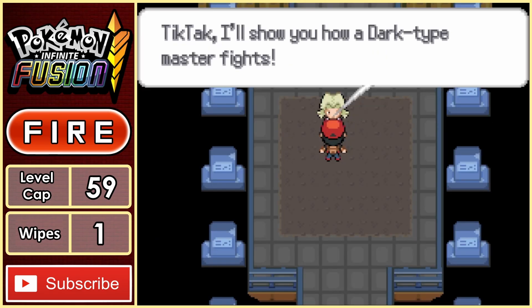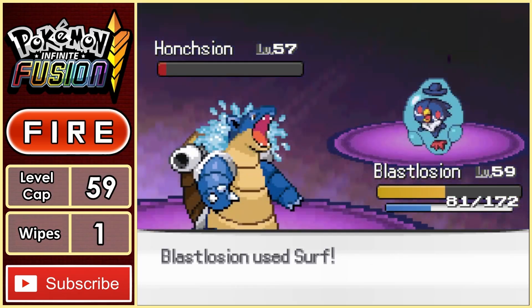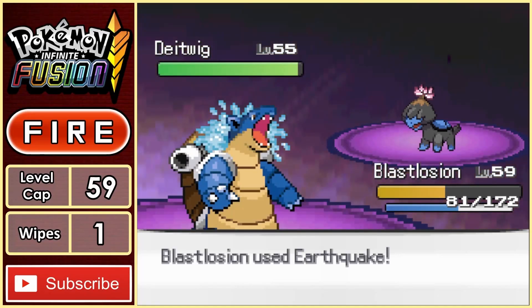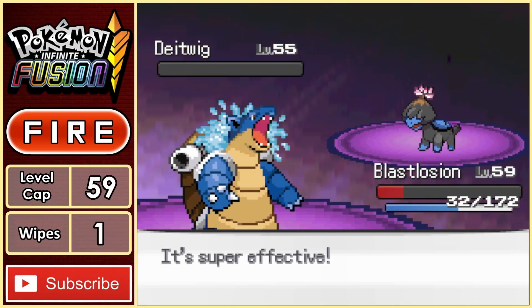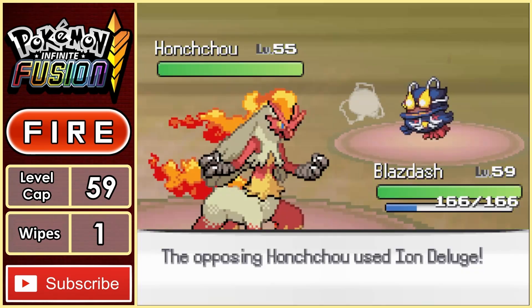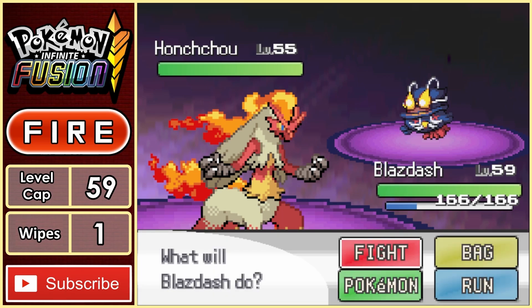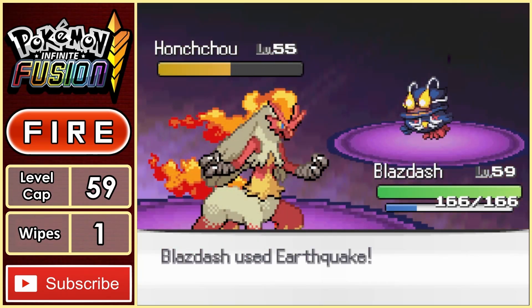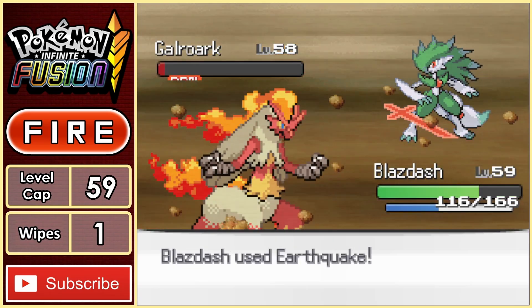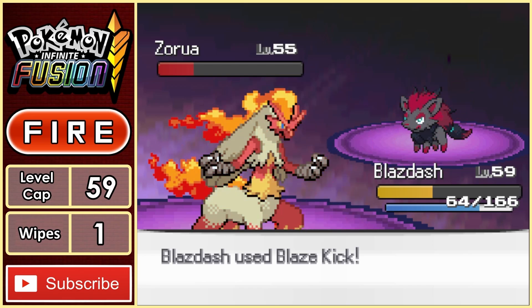Now it's Agatha, and she'll be using Dark type Pokemon. I lead with Blastosian, who can Flamethrower and Surf her way to victory over the first Pokemon. Now it's Deatwig, and for some reason I went for not-very-effective Earthquakes before realising Flamethrower would have destroyed it. Agatha brings in Honchtu, who outspeeds and takes out Blastosian with a Foul Play. Honchtu goes for an Iron Deluge while Blaze Dash goes for an Earthquake which somehow misses — we don't miss the second one though, and take it out. Galrock looks amazing but it's in my way — a Blaze Kick followed by an Earthquake gets the kill. Finally it's Zorara left, and two Blaze Kicks later we put an end to Agatha.